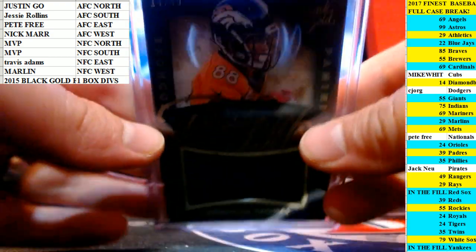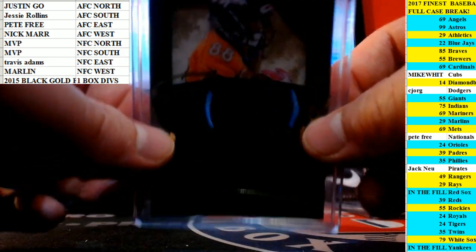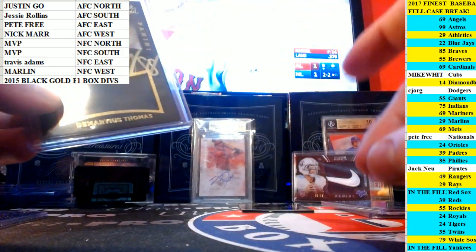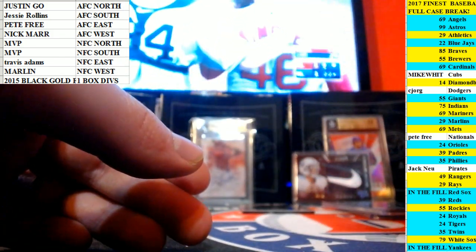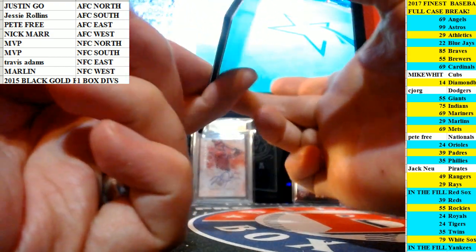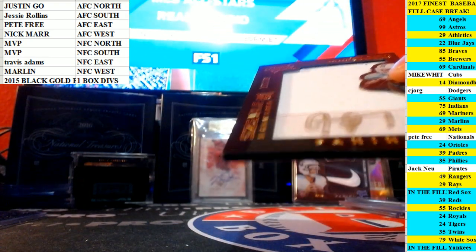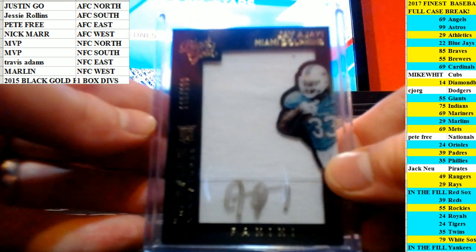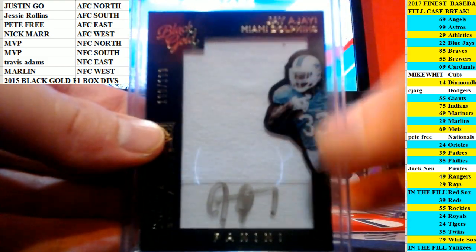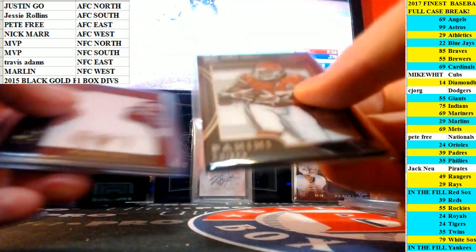You're going to need some 180s. These will be 130s — shadow boxes and the inserts. And then you'll want 100-count snap tights for the tighter ones. Last one is going to be nice — Jay out of 199. These will go in 130s nice, but the shadow boxes I prefer fit in 180s better.